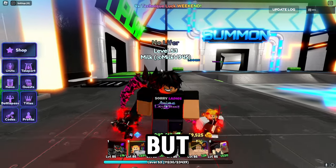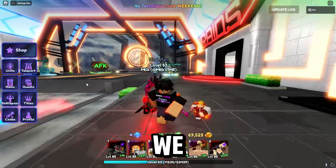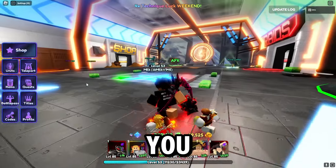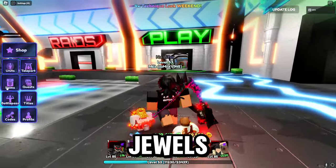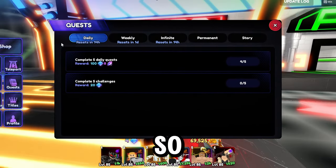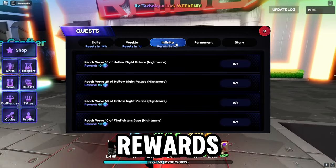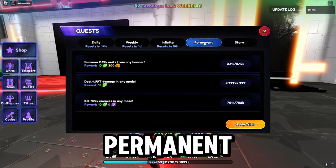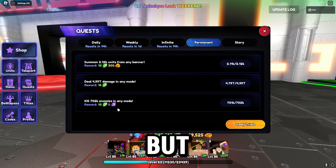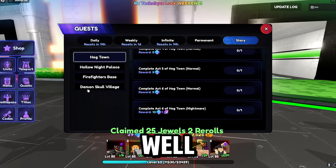Make sure you stay to the end where I show you the best macro. Now we're going into the second method. If you go to your quests there are a lot of rewards — daily rewards, weekly rewards, and infinite rewards. You can also get permanent rewards which give rerolls, and story mode gives a lot of jewels as well.